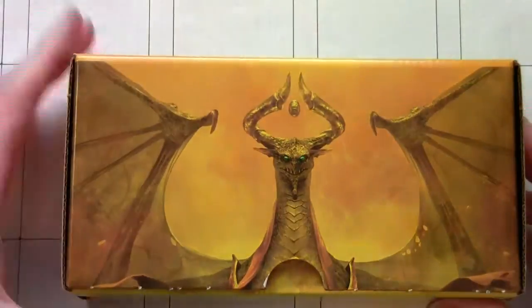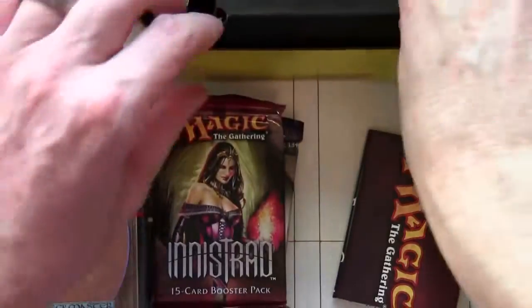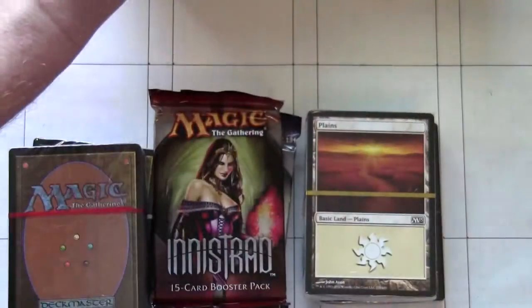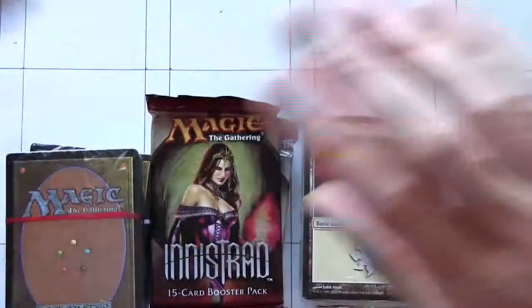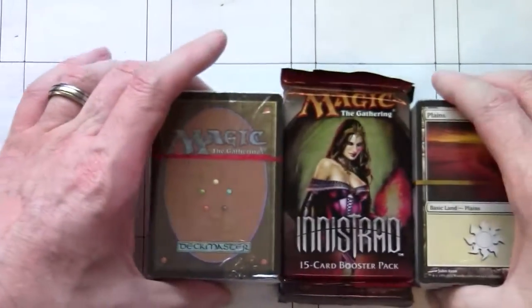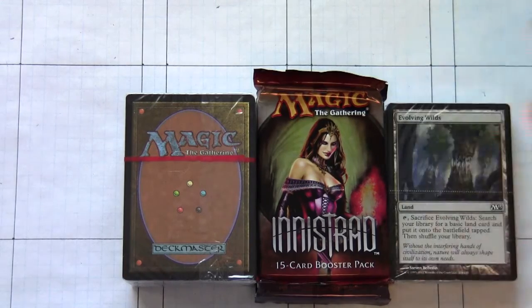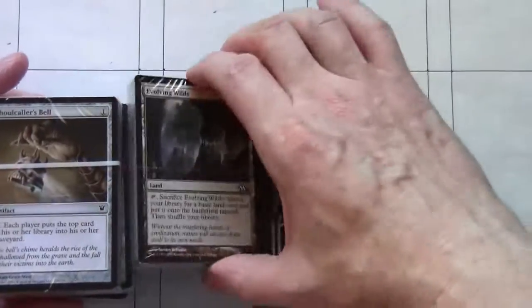Let's open this up and see what we have inside. The box is actually our card box, and we have Nicol Bolas on the box. What I'm going to do is sort of unbox this in order of randomness, I suppose is the word I'm looking for.